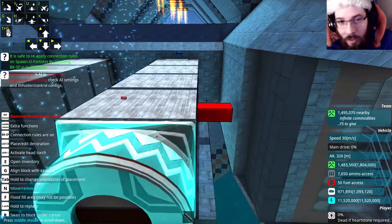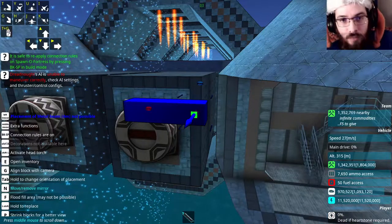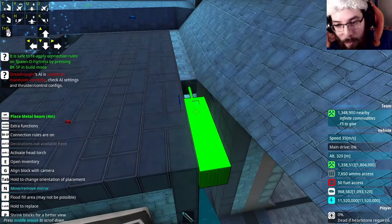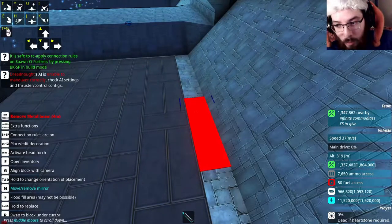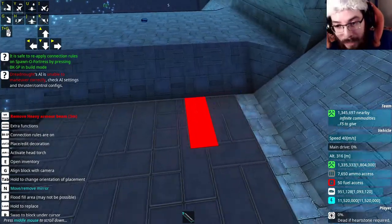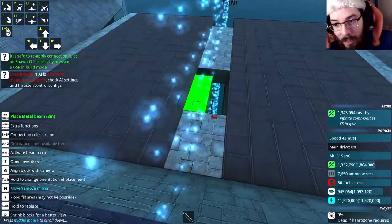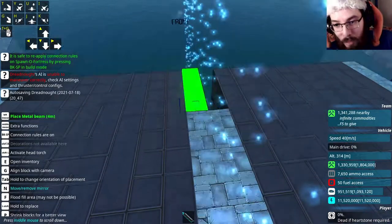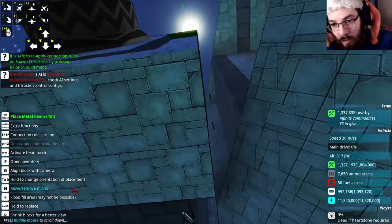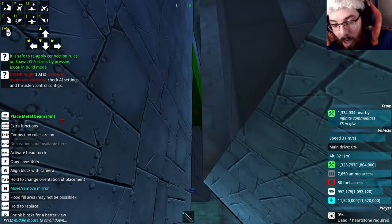I got the wooden shell on, then the metal layer, and now the heavy armor layer. One thing I've been keeping a close eye on while doing this is the altitude — I'm not a hundred percent sure, but it looks like we're slowly losing altitude, though whatever we lose we seem to gain back. That's something I'll need to look into. I figured I'd have to do some engine adjustments, but I wasn't expecting to need it this quickly since there are still eight other large missiles I need to add.